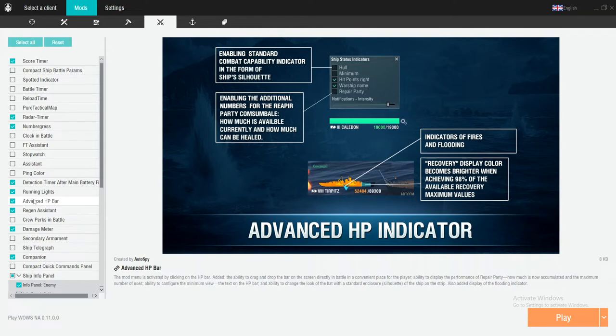Advanced HP bar — this kind of just helps me with my healing, to know whether I should repair or I shouldn't repair. Especially if you're relatively new to the game, I would use this, because it helps you learn how to heal damage. I didn't know how to heal damage until I really became more serious, about a year or two ago. Only then did I really realize just how much I need information like that.